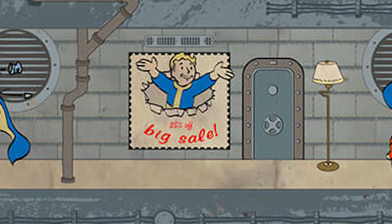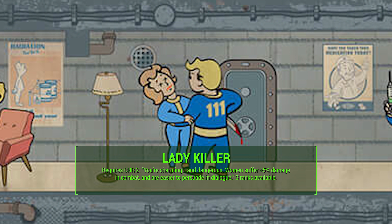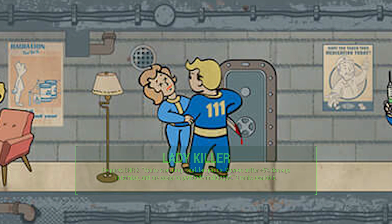Next is Lady Killer at the Charisma 2 requirement, and the description is, 'You're charming and dangerous.' Women suffer plus 5% damage in combat and are easier to persuade in dialogue. We've got three ranks available. My assumption is that if you play a female Soul Survivor, this will probably turn into Black Widow — you'll do 5% more damage to males and get that easier to persuade bonus as well. The ranks probably increase the damage and persuasion levels, and may even extend to the same sex — something like Confirmed Bachelor, which was male-to-male damage, might appear in further ranks.